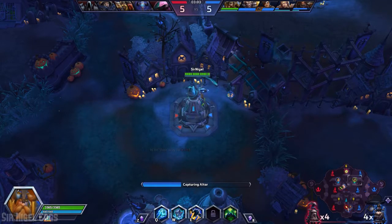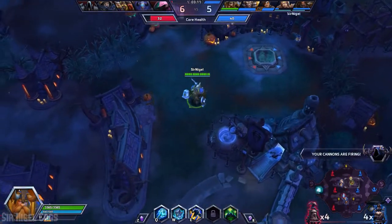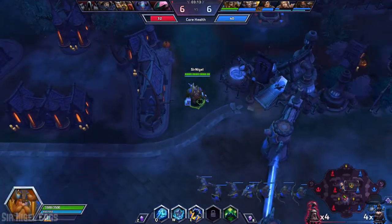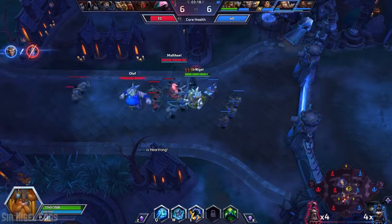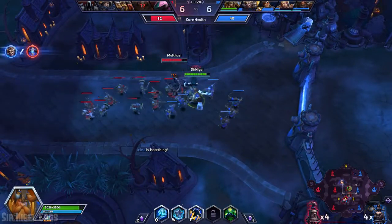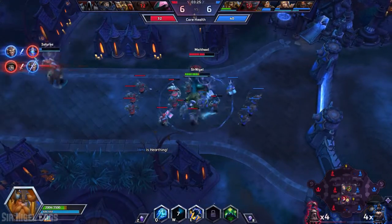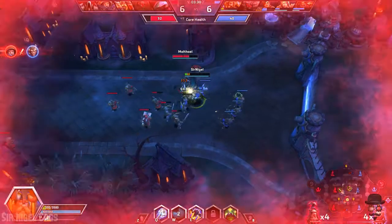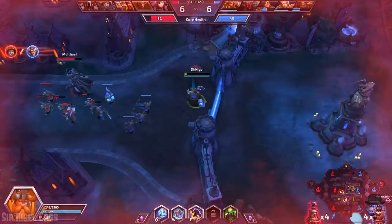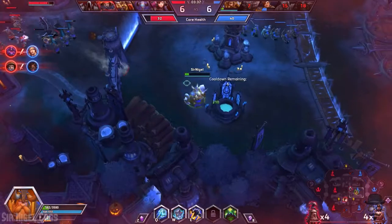It looks like at least this particular altar is pretty uncontested, so that's good. There, we got this one. And if you look at the core values at the top of the screen, it looks like we are ahead in that as well. We'll just gain some more nice XP here for our team. Oh, there's an enemy hero there — I didn't even notice. We're just about ready for the healing well again though.